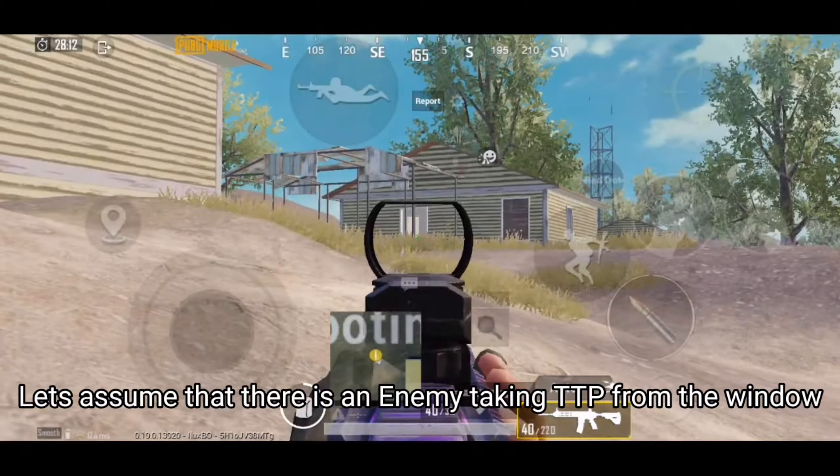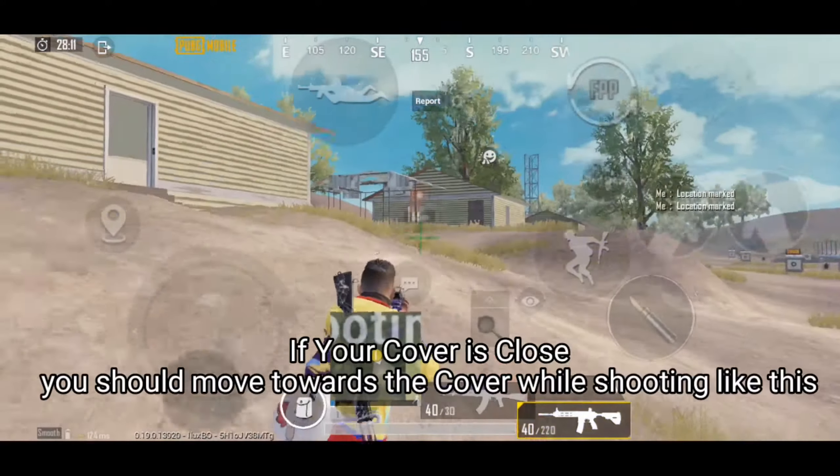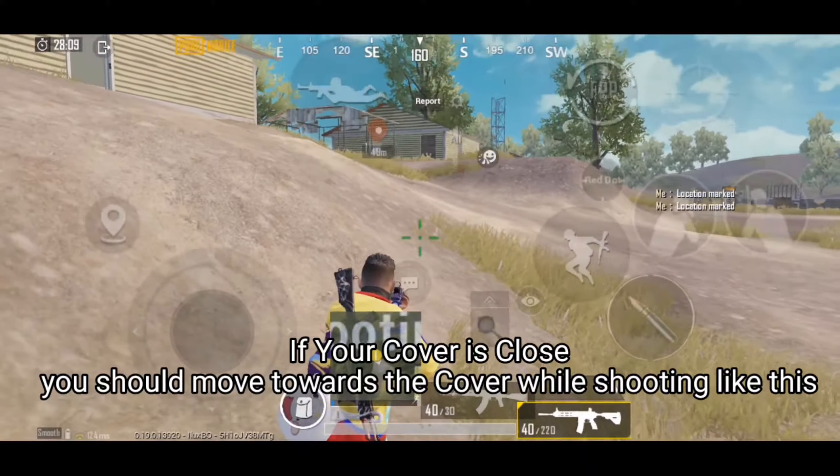Let's assume that there is an enemy taking peek from a window and you have to move towards cover. If your cover is close, you should move towards the cover while shooting like this.